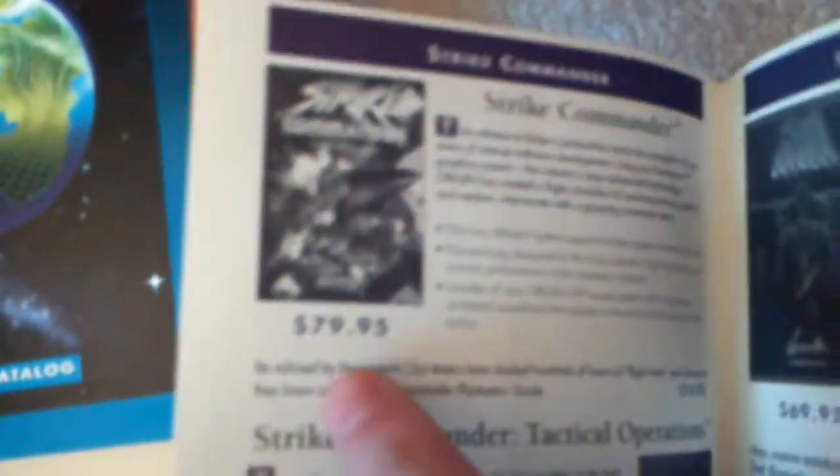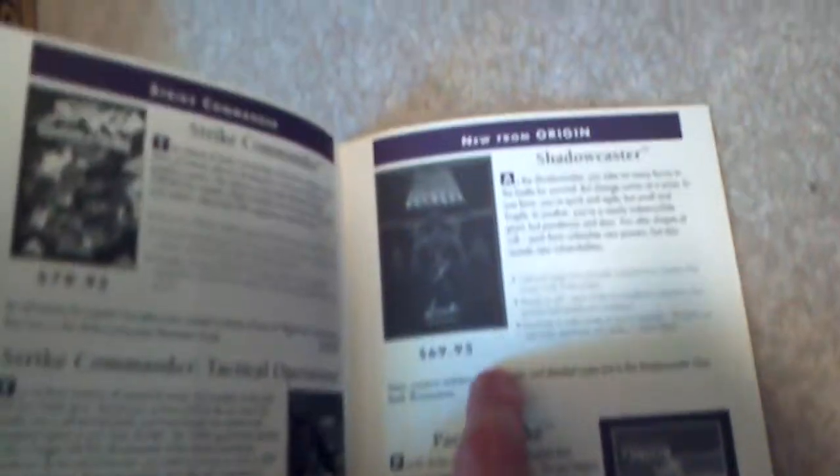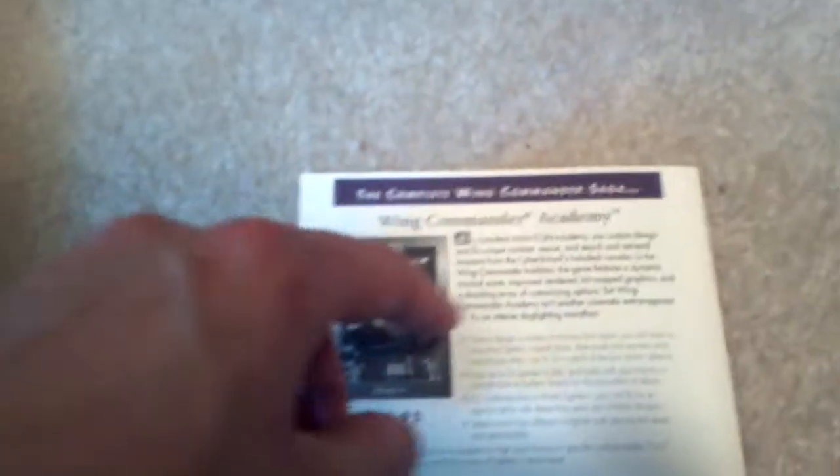We've got Strike Commander in here, also $80 as you can see. Good grief, $80 is just their price point. ShadowCaster — there's an interesting one, that's $60, I need to get me a copy of that. Pacific Strike, which was basically the World War II Wing Commander — actually no, that was what Strike Commander was. And then Wing Commander Academy, which is a little spin-off of the Wing Commander series, although people who are more into Wing Commander than I can probably tell you that correctly.